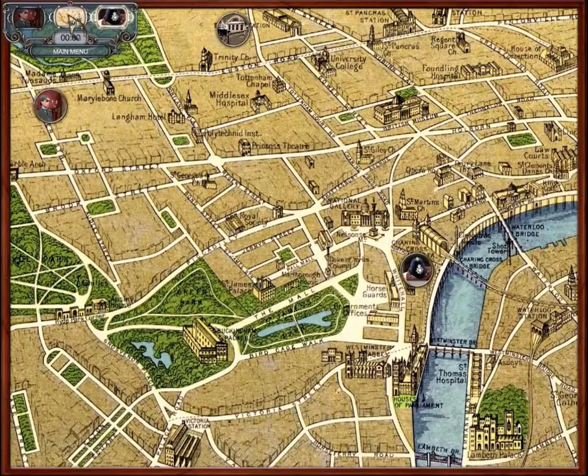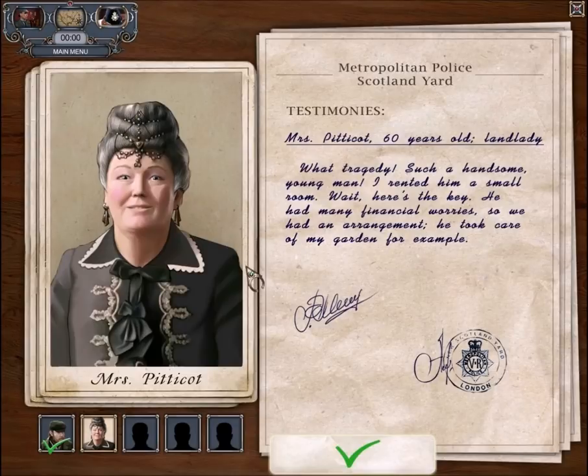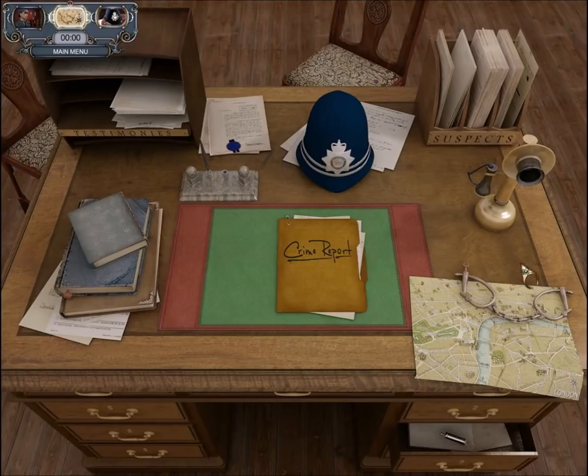There's actually no place to investigate yet, so we do have to investigate here at Scotland Yard first. Mrs. Pittycoat — we have this really tricky puzzle. What we need to do is click the arrow at the bottom of the screen. I click here... oh no, I got that wrong. Do I click here? No — on her nose. Where am I supposed to click? Oh wait, here. Yeah! All right! Bravo! I'm a great detective! And I don't think there's anything else to check out here at Scotland Yard.